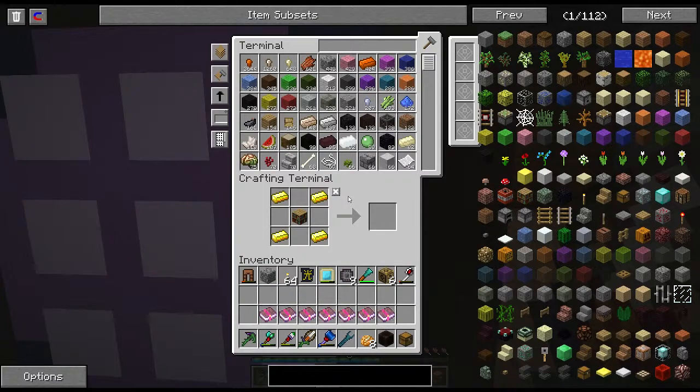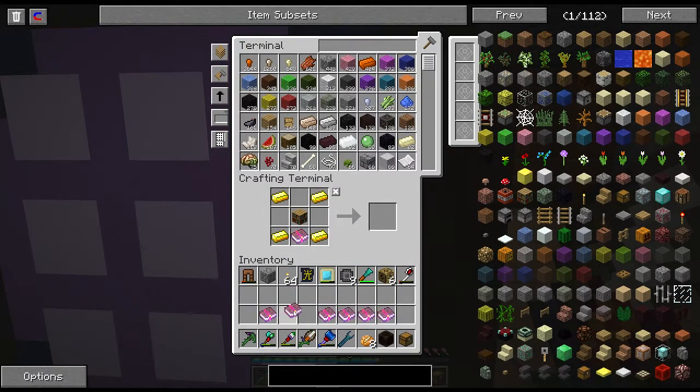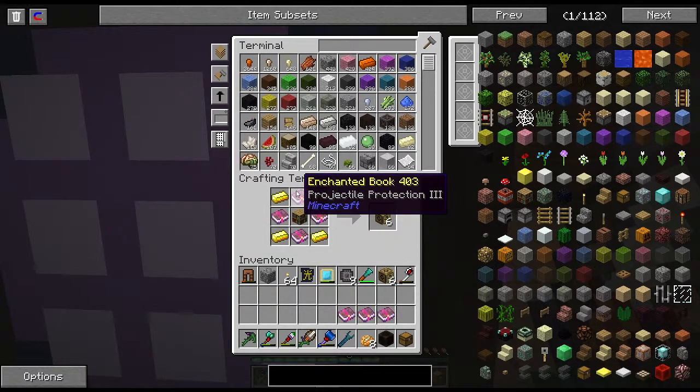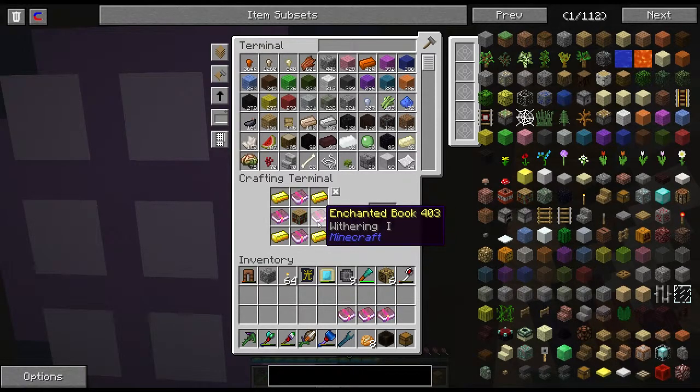We're getting some progress done on this Ender Quarry — I've been talking about making it for way too many episodes now. How many magical wood are we going to get? Six! Holy crap, that's a lot. Withering, projectile protection, blast protection, protection 2 — high level enchants and withering is rare in and of itself. Six! That's actually enough — we can actually make this Ender Quarry now. Hell yeah.